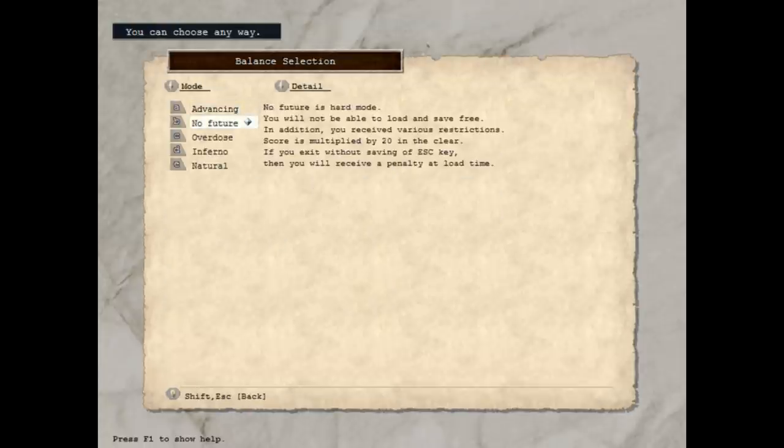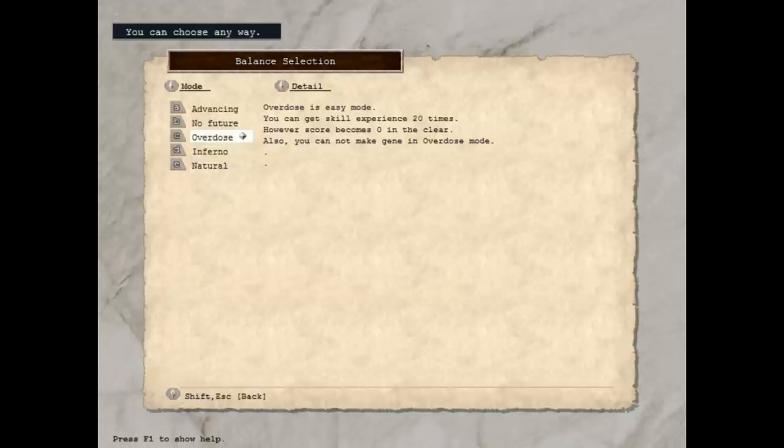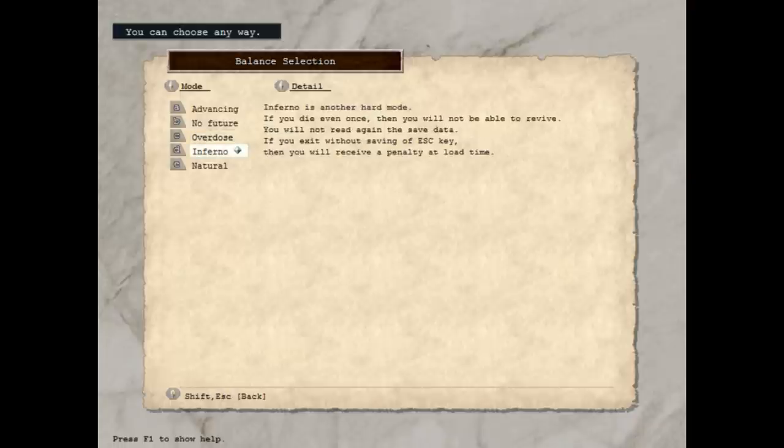On this screen I'm just going to tell you: pick the first option. Pick Advancing. Pick the one that says this is the normal game. Everything else here are special challenge modes that will absolutely hugely impact the way you play the game and the way this character functions — it's like picking hardcore mode in Diablo or something. You do not want to mess with these right now.